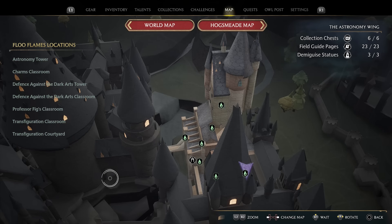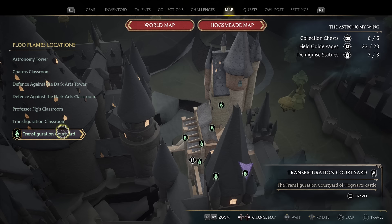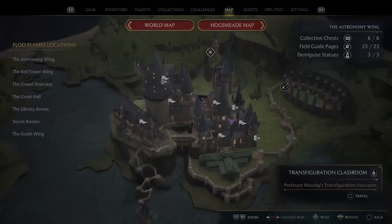This is a walkthrough of the Pulsell Puzzle Room number two, a bit more complicated than the first one. I'm at the Transfiguration Classroom from the Astronomy Wing. From that blue flame location, we're going to go through the big door here to the left.